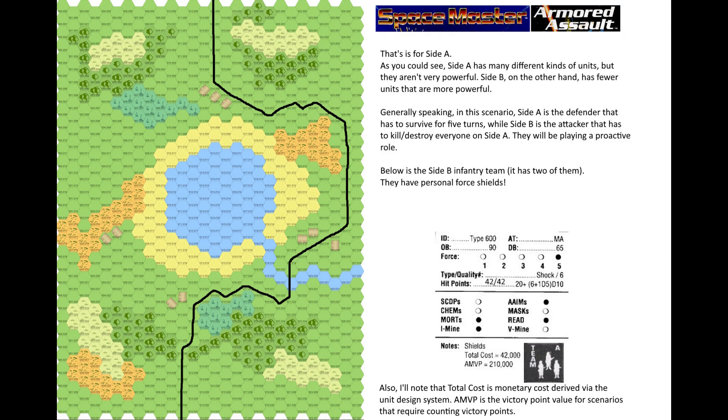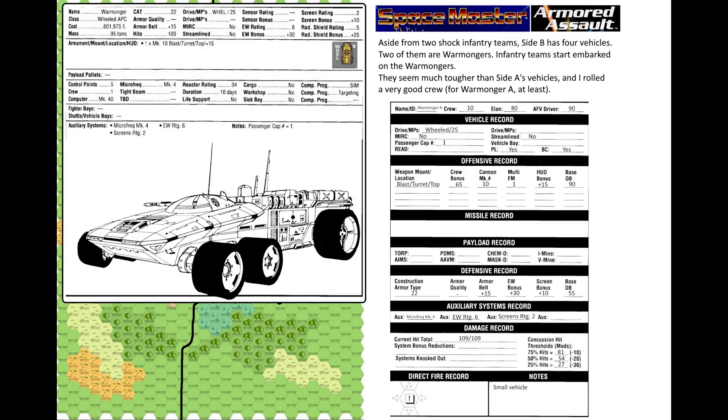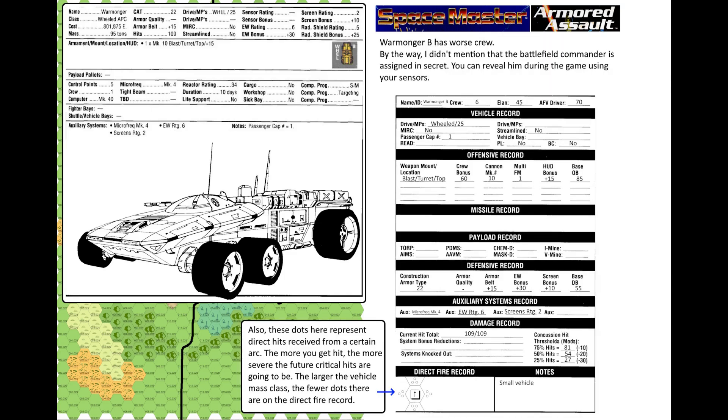Below is the Site B infantry team — it has two of them. They even have personal force shields. The total cost is the monetary cost derived via the unit design system, and MVP is the victory point value for scenarios requiring victory point counting. Aside from two shock infantry teams, Site B has four vehicles: two Warmongers with infantry teams embarked, which seem much tougher than Site A vehicles. I rolled a very good crew for Warmonger A but Warmonger B has worse crew. By the way, the battlefield commander is assigned in secret and can be revealed during the game using sensors.